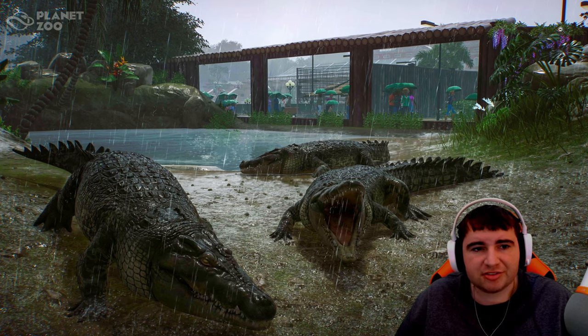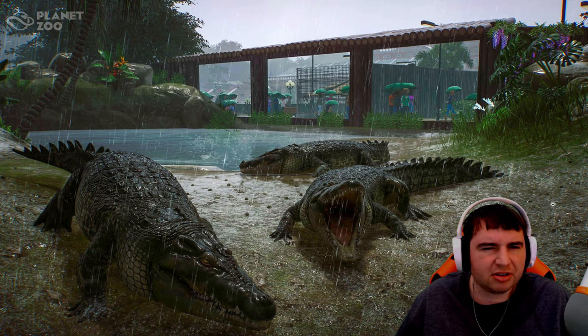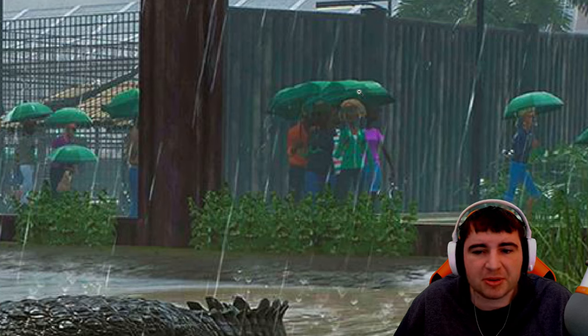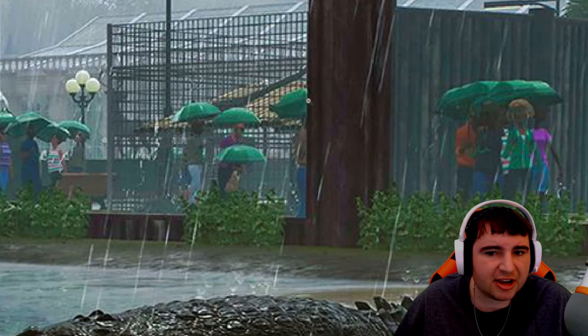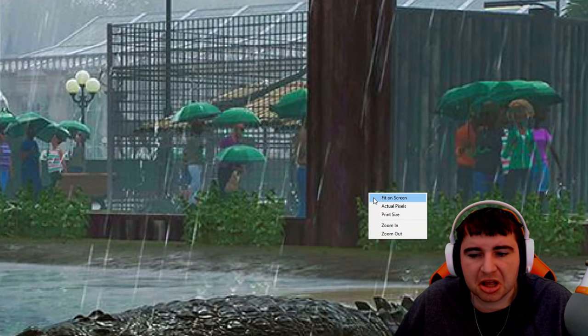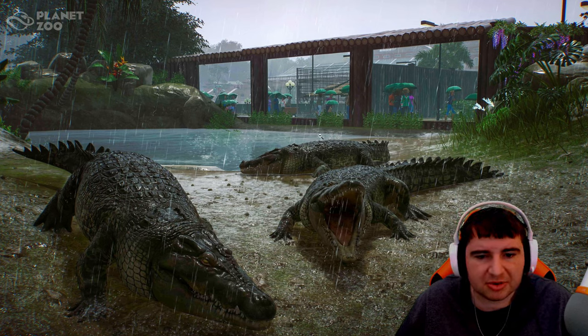The next screenshot is actually from one of the videos. This is the crocodiles — they're just lounging in the rain. The only reason I really wanted to showcase this one is just to show the background area. As you can tell, some of these people have rain jackets and umbrellas, which is kind of interesting. I'm wondering if you'll be able to customize those for your park — like a red one or a blue one. But nonetheless, it's a very cool interactive shot showcasing a weather effect happening with the animals. You can see the raindrops hitting the water and bouncing off. It's just a very cinematic, nice shot. Looks absolutely gorgeous.